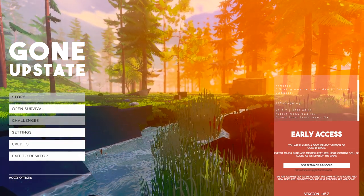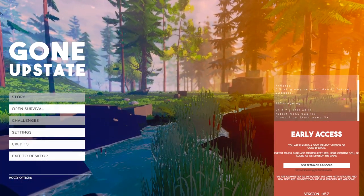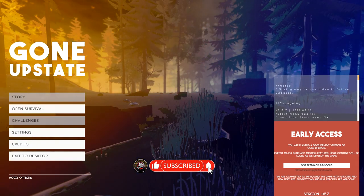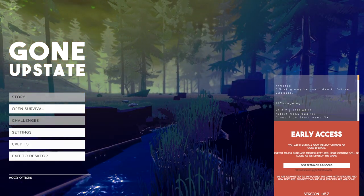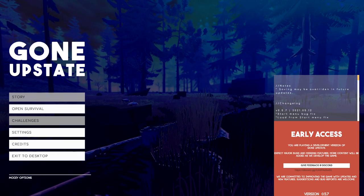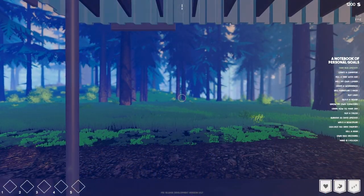How's it going? This is Game Edge. We'll be testing out Gone Upstate - a survival sandbox game where you can hunt, craft, build, sell crops, and purchase supplies to build a house in the middle of the forest. From the developer previews, you can also purchase land and build there too. Be aware this game is not a finished product - the developer knows there's a lot of work to be done. Put it on your wishlist to help out indie devs. Thanks to the dev for giving me early access.